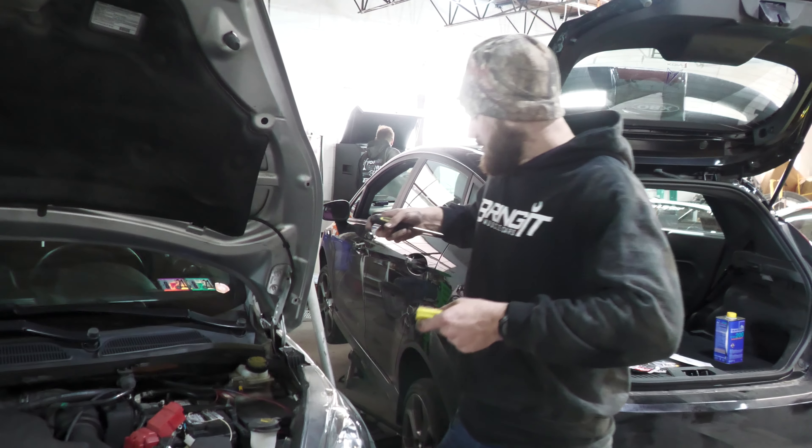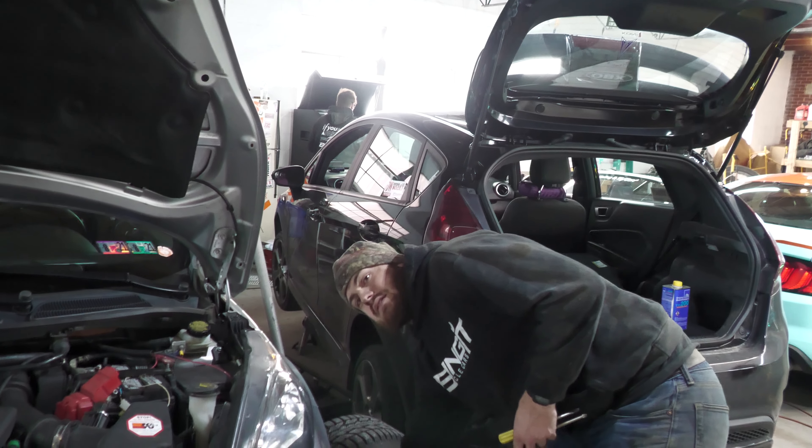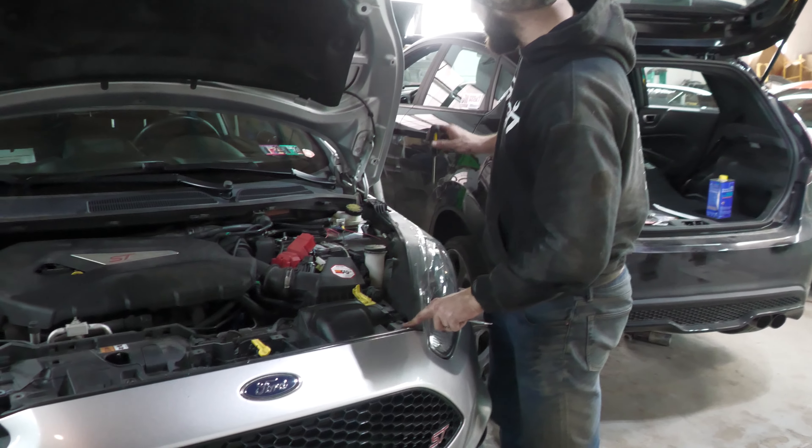Alright, so step one: get your car up in the air and take the front wheels off. You are going to be removing pieces along the fender well there. First step up top, you're going to want to remove the headlights.